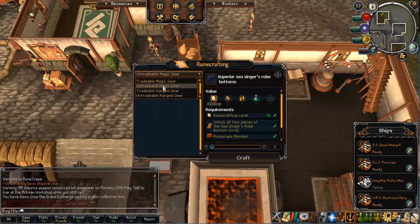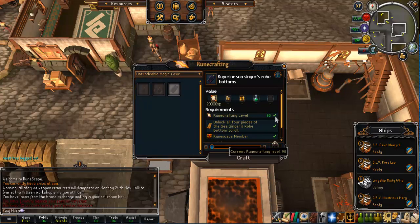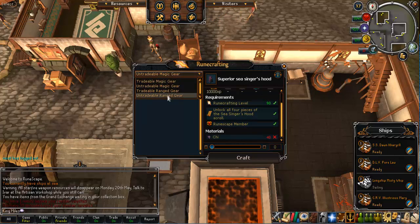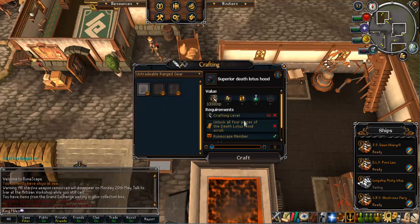Under untradeable ranged gear there's a padlock because I don't have 90 crafting to make it yet. Whereas under untradeable magic gear I have 90 runecrafting, so I can make those pieces — you just need 90 runecrafting, all four scroll pieces, and the chi globes. I've used all mine so I can't make one at the moment. The ranged and mage gear is made at the workbench, and the Tetsu melee gear is made at the anvil.